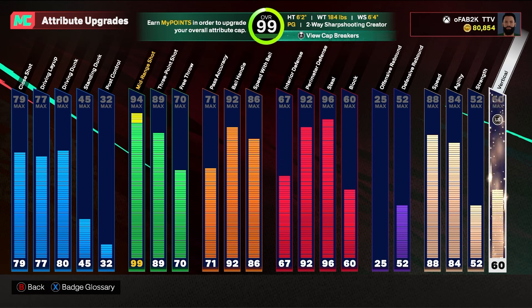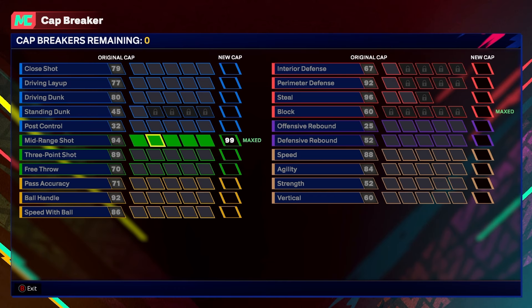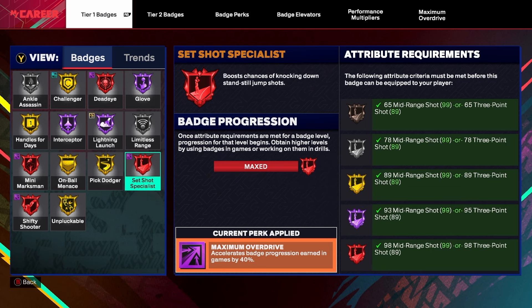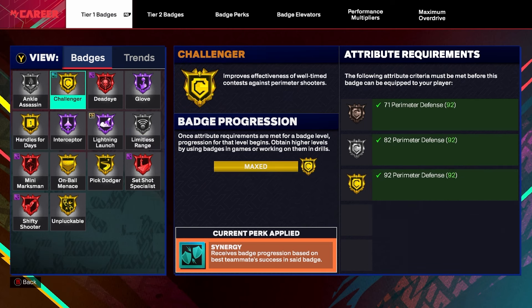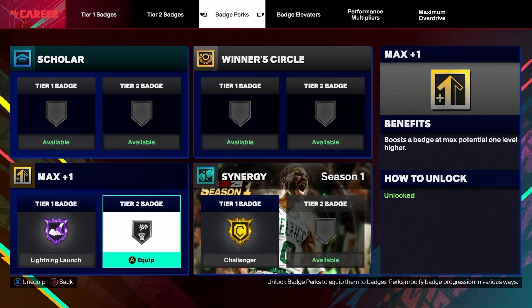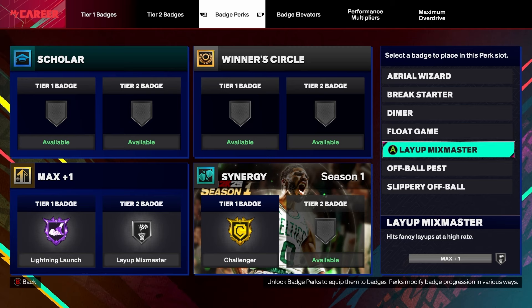I copied the build word for word from what I showed in the build video — I give you guys the sauce, I never gatekeep. With 99 mid range, you get legend deadeye, legend set shot, legend shifty shooter, legend mini marksman. The three pointer is 89 with silver limitless — people think they can leave you open but they can't, because you also have set shot, mini marksman, shifty shooter, and deadeye on legend. We also did max plus one on lightning launch for hall of fame lightning launch so we're moving really quickly. For layups, I added mix master with max plus one — I noticed it helps hit contested layups more.